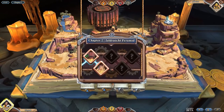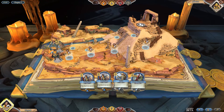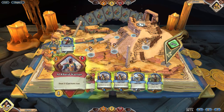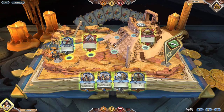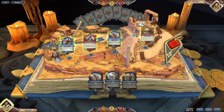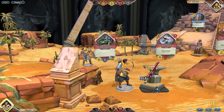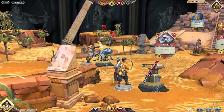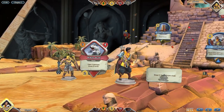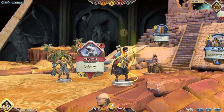Here we go. Steal his gold. Dazing Shot. I want to steal his gold before he has a chance to do anything. It's not going to mess with him at all, but it is going to give me more gold, so that's pretty nice. It's not going to mess with what's coming up for him, but it's still going to be pretty nice, and I think he's going to take 8 damage if I'm reading that correctly. I believe he is going to take 8 damage.